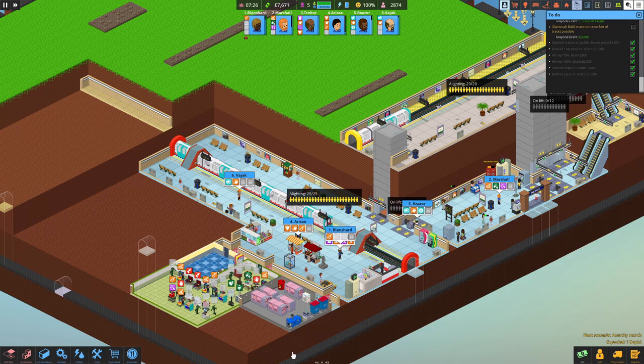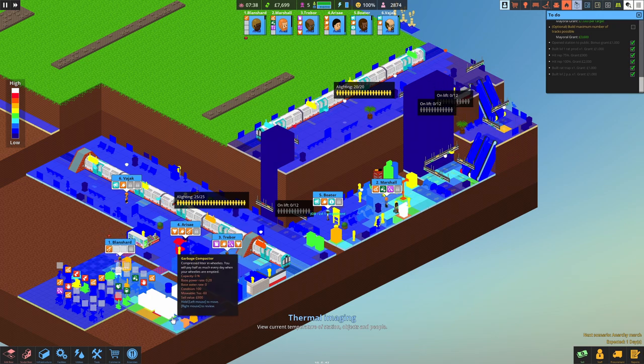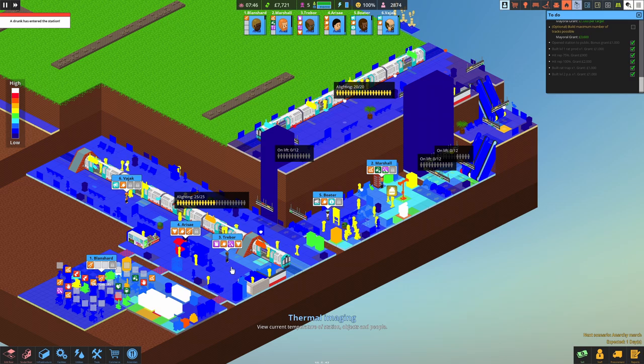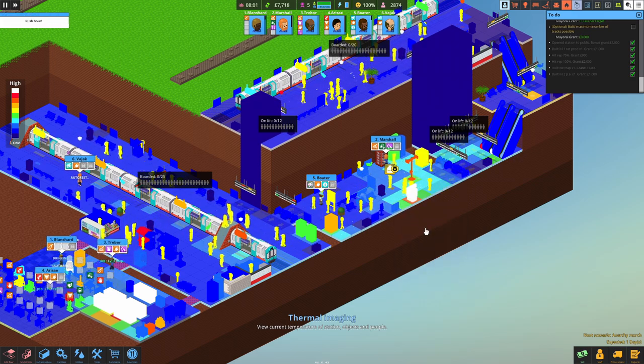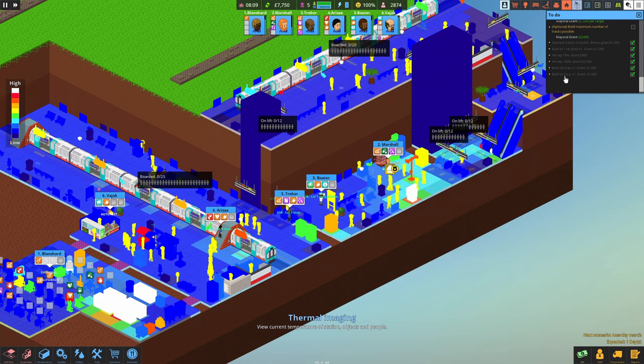We can expand backwards and that's keeping it pretty cool. Let's check on the heat map - that's okay, it's being kept under control, it's not leaking into the station. This area could maybe do with an extra AC unit. They're also repairing the phone box - we may need another phone box as well.